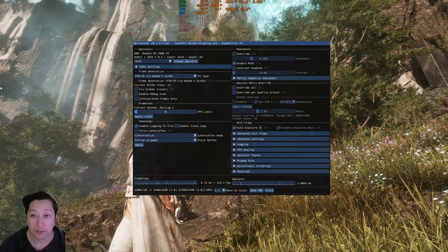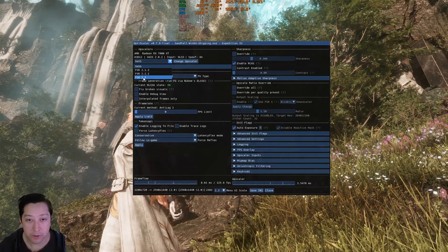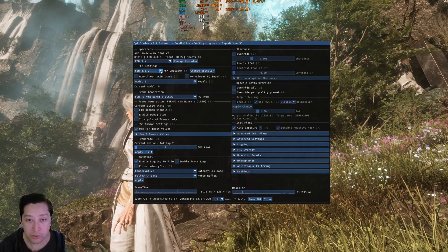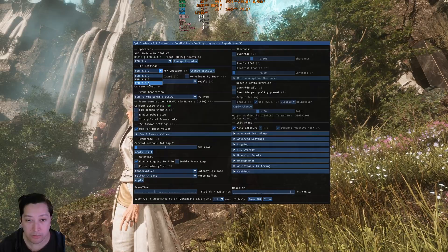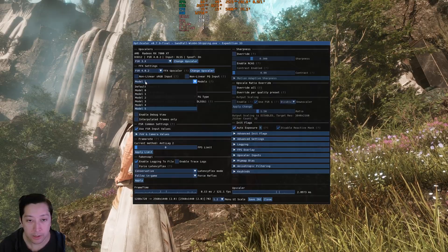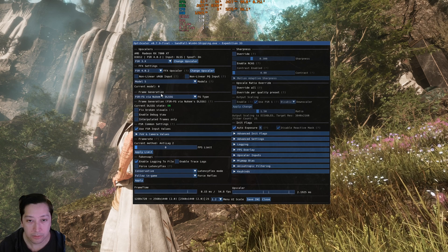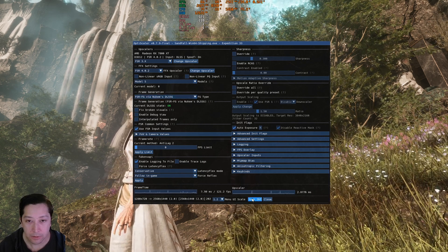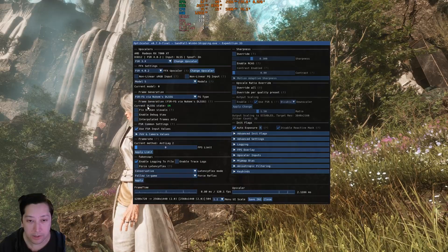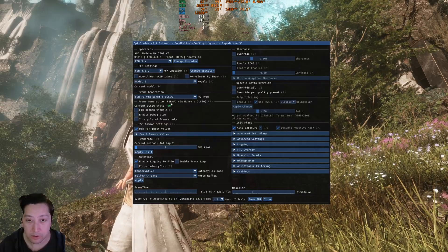What we need to do is open OptiScaler and change the upscaler to FSR 3.x. From there you can choose what type of scaling to use — we're going to select FSR 4.0 with the latest model, which is Model 5. Save the INI. We also have DLSS frame generation currently running, so we're running FSR Frame Generation alongside it.